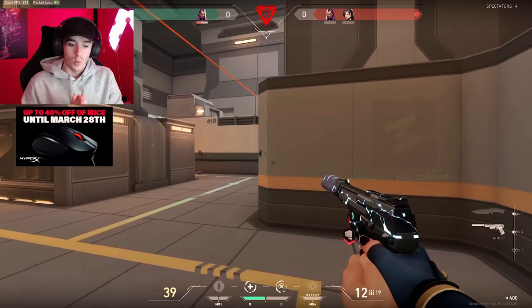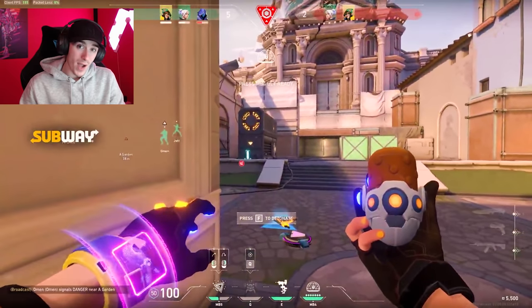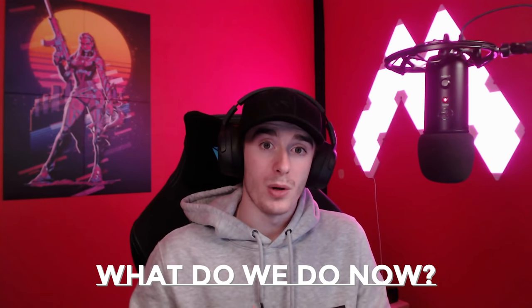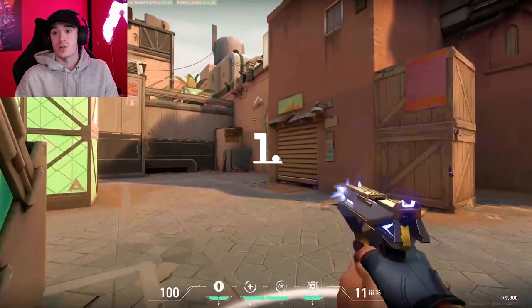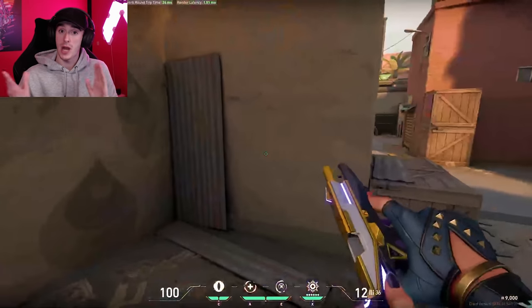The second point is post-plant situations. Whenever you're in a ranked game make sure you focus on your post-plant situations. Use utility wisely after you've put the bomb down. When planting, make sure you can see the bomb from certain angles. It's always best to have two angles you can see the bomb from, so the enemies when they come to defuse have to check both angles.